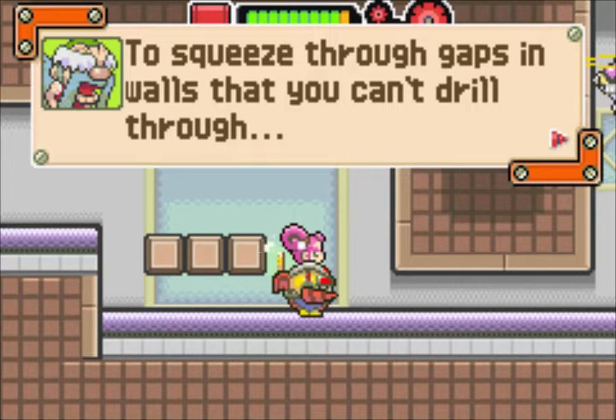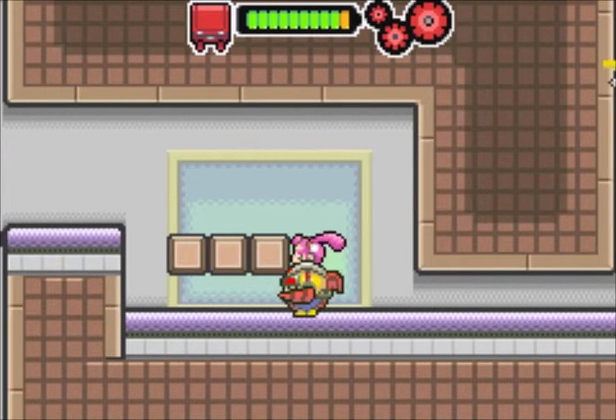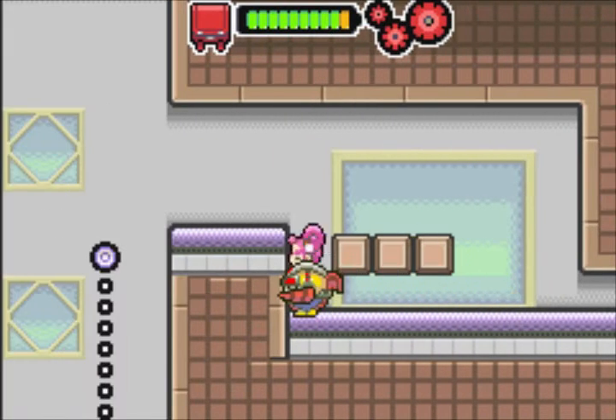Pretty nice feature. I really liked in PlayStation 1 games when they have this dual shock feature - it kinda gets you more action from the game that way. To squeeze through gaps and walls that you can't drill through, you just crouch and press A to dash and shoot the gap, which works as you can see.